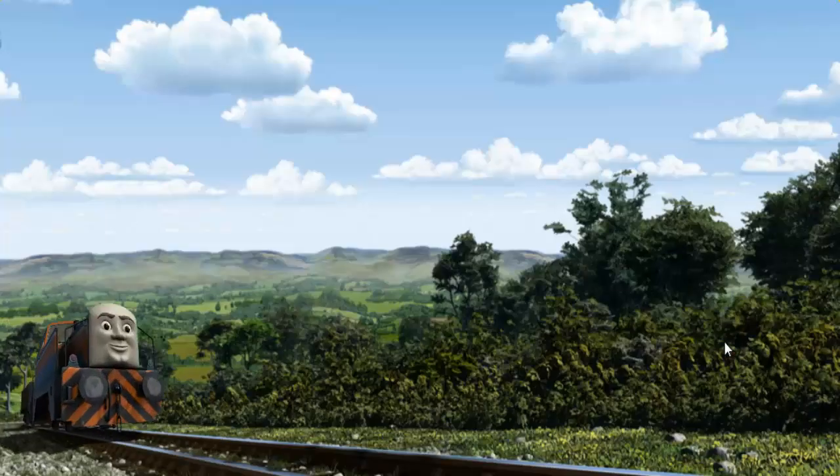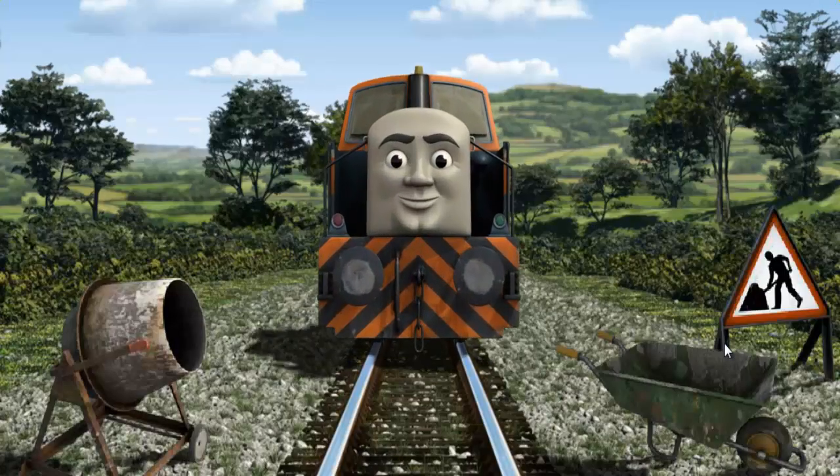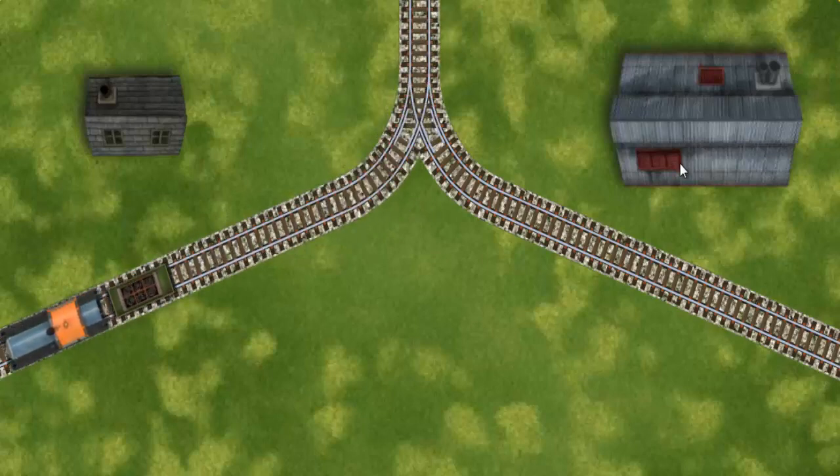Den set out for the steamworks. Suddenly, Den had to stop. Because of track repairs, he would have to go another way. Find the track that goes nearest to the smallest building.